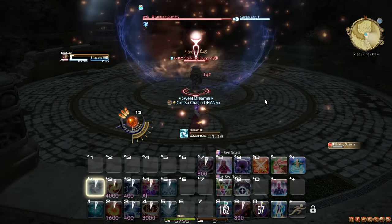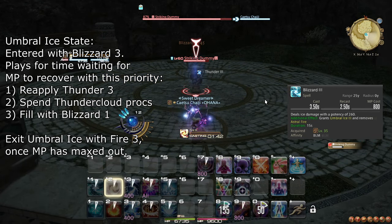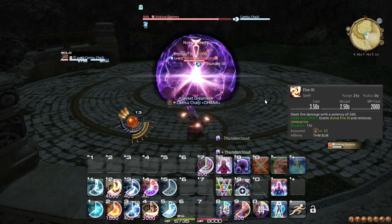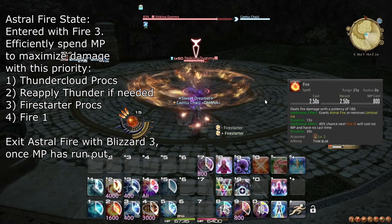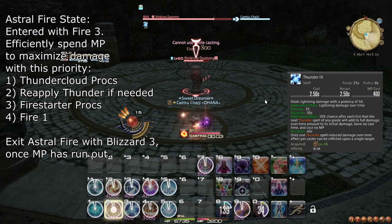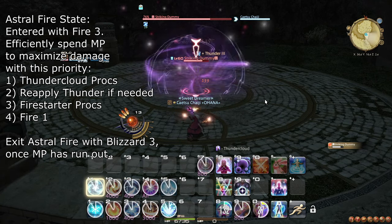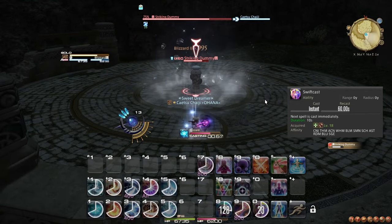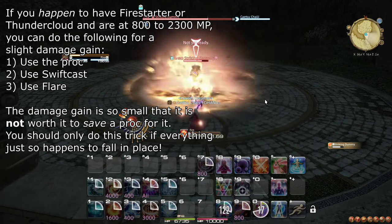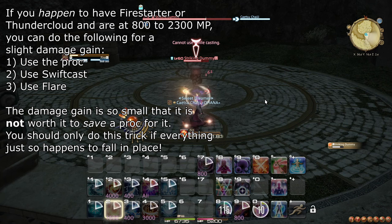The general rotation: Umbral Ice is initiated with Blizzard 3, then filled with Thunder 3, Thunder Cloud procs if you get any, and Blizzard 1 until full MP, after which it is exited with Fire 3. The Astral Fire state is initiated with Fire 3 and filled with Fire 1s while using any Thunder Cloud or Fire Starter procs as soon as you get them. If Thunder runs out during Astral Fire, reapply it even in Astral Fire. Once you have no MP left for Fire 1, exit Astral Fire with Blizzard 3. If you have Swiftcast and won't need it, you can use it after a proc following your final Fire 1 to finish with Flare, though the damage gain is small.